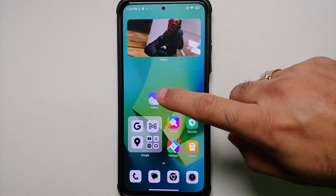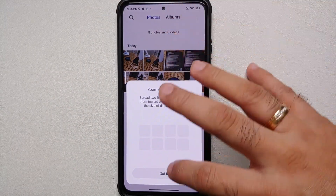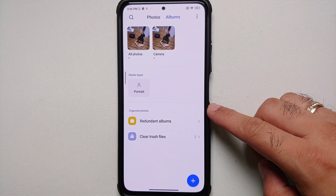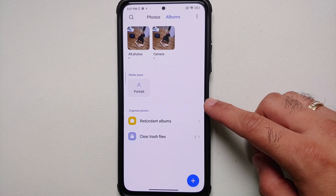Next, if you go into the Gallery application in Albums view, you will notice that the text has changed a little. Previously it used to say 'Trash' and 'Cleaner,' now it says 'Redundant Albums' and 'Clear Trash Files.'